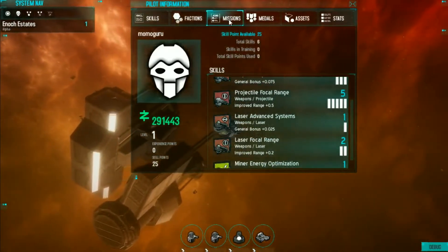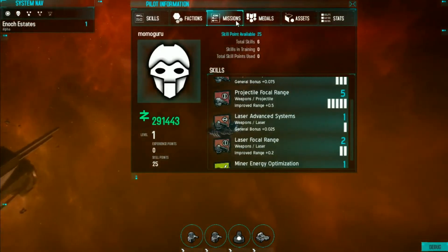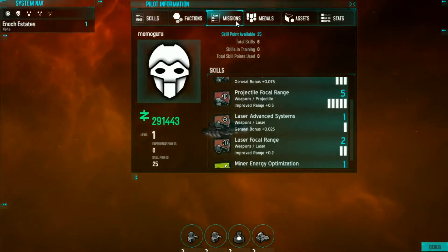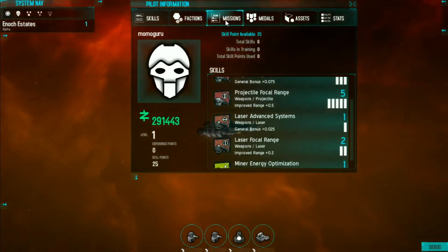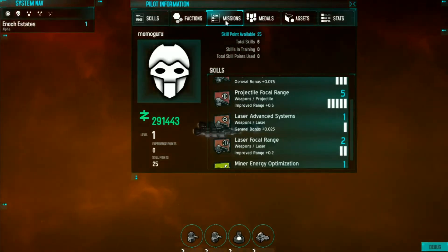We also have missions. The missions tab will show you whatever missions you have currently accepted, how much time you have left to complete each mission, and some of the mission objectives and what you need to do to return that mission once it's complete.